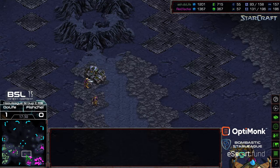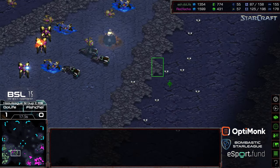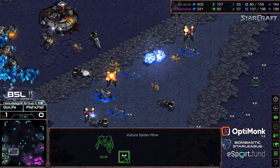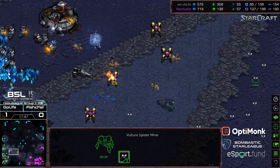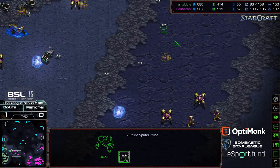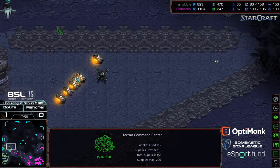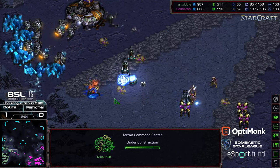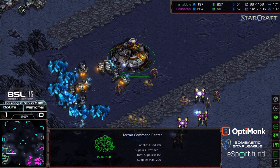A single siege tank coming out of siege — zealots are able to take care of that. Fisheye needs to worry about reinforcements going through mines. Dragoons are cleared out by vultures. It looks like there's just an overwhelming wave plus reinforcements moving up for Fisheye — losing a lot of troops to mines. Do Life in trouble, needing reinforcements to defend his third. Looks like he grabbed his fourth at the nine o'clock base and is already escorting SCVs out.